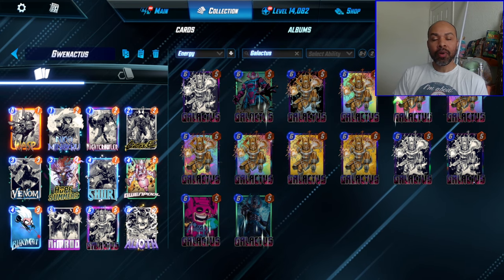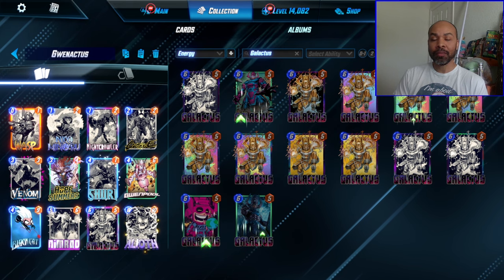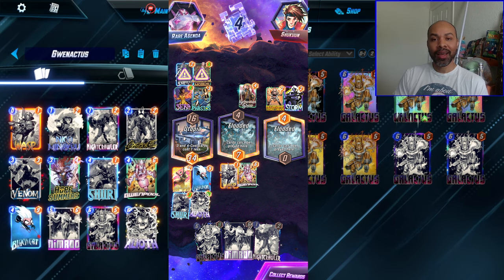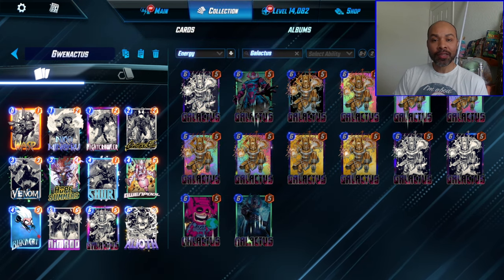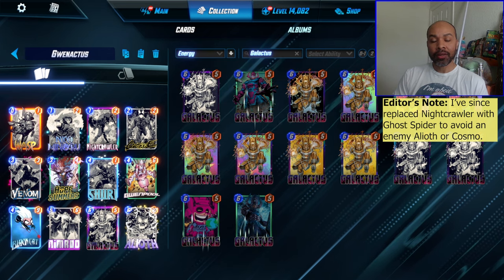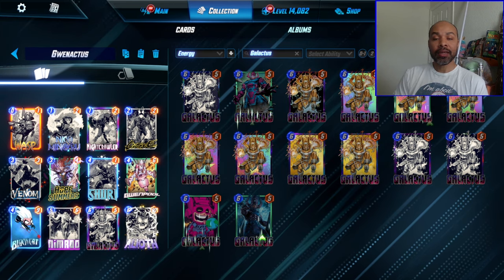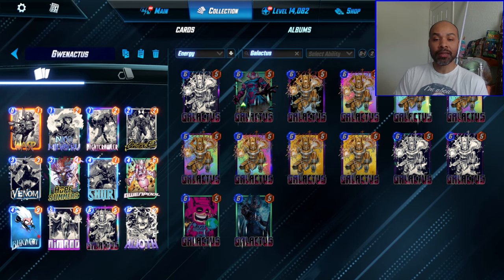Some of those components of getting cards out of our hand are in this deck still. We have Black Cat, which vanishes — during testing I've played her a little bit, which is always weird. And Wasp can get out of your hand easily. We have lower-cost cards in Niko and Nightcrawler, and we have energy cheat with Hope Summers to get down an early Galactus, follow him up with an Alioth. We have the Nimrod Double Destroy Package.